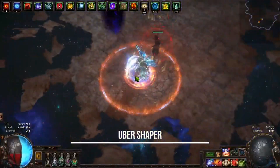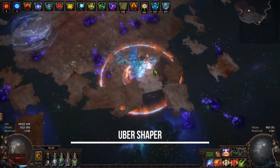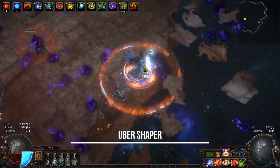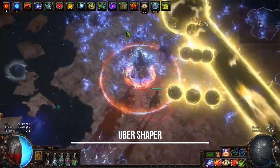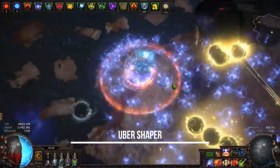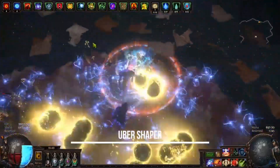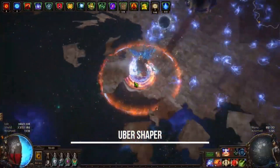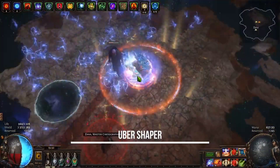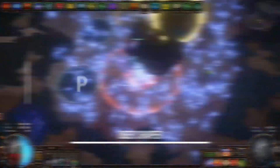Wenn ihr Handschuhe findet mit Cast Speed oder mit Pierce on Hit, ist das übelst heftig gut. Ihr scalet also bis zum Mond und werdet später einfach eine Todeszerstörermaschine. Super cool, super funny – dieser Spell hat übelst hammergutes Scaling.